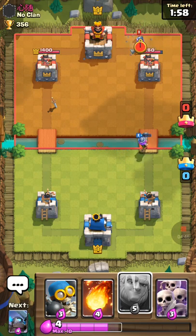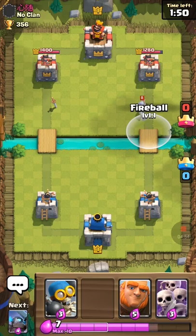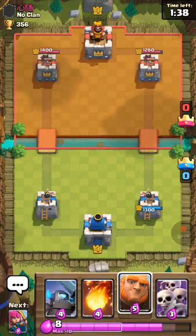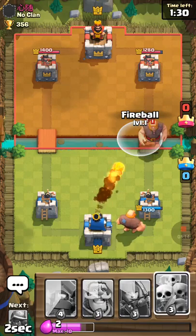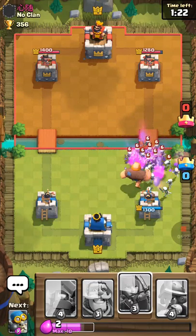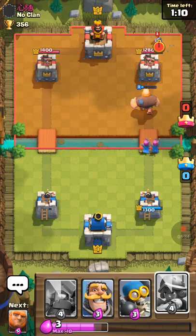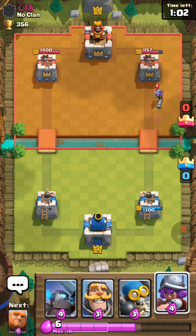Not going to Fireball that — going to wait until he places down more troops. Bomber — see if he can get one shot off. One shot off for the Musketeer. That's our Giant push off the back. He's going to go aggressive with a Giant up front, so I'll just defend it like this. Skeleton Army — he has two legendaries, wow. But that's not going to do any damage. That Skeleton Army is going to take out my Giant. Let's hope these Archers can get a couple of shots off — one, two. They got three shots. That's perfect.